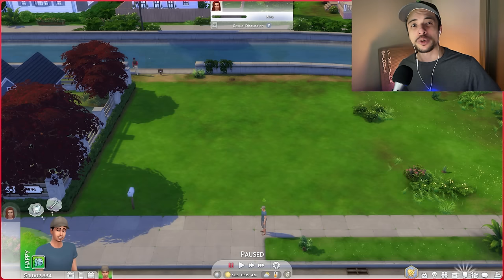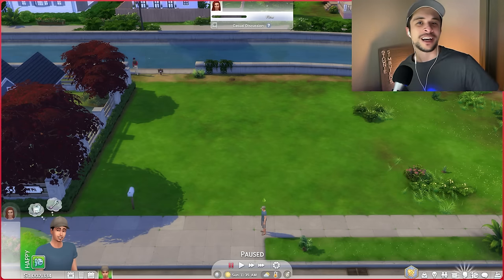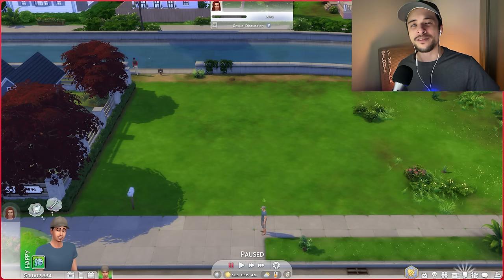To elaborate, the townhouse is actually going to be one solid line that is only one tile wide. There's not really too much that can fit in this space, especially if you're not trying to clip objects or size things down. I have seen some simmers attempt this, and it is quite a doozy. But for today's challenge, we're also going to create this as a micro home, so it'll be another fun element of the challenge as well.